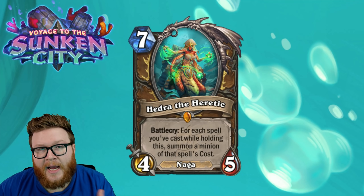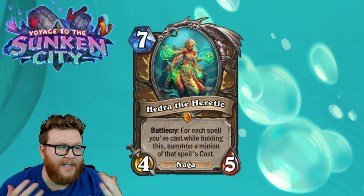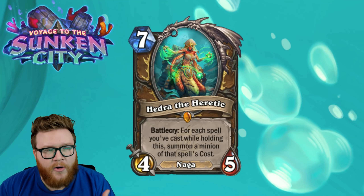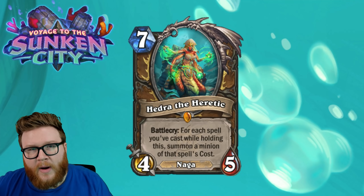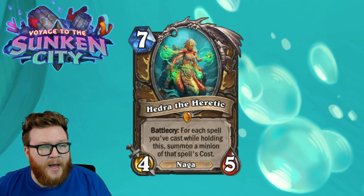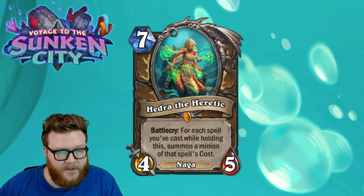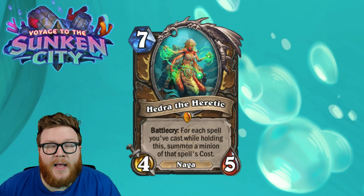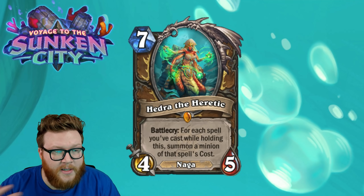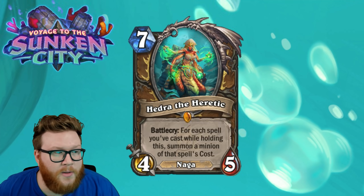This card does have some challenges around lining up and timing it well. If you want to play this at seven mana as fast as possible, you won't often have a bunch of big spells in the pool yet — you might have smaller ramp cards and card draw as you move towards seven mana, so you might be getting two, three, and four mana minions. I'd argue that's still not bad in some matchups — playing Hedra to summon three or four mid-game minions can be enough to stabilize, and if your opponent lacks wide board removal, that could be the bomb that wins you the game, especially with wide board support or burst damage to follow up.